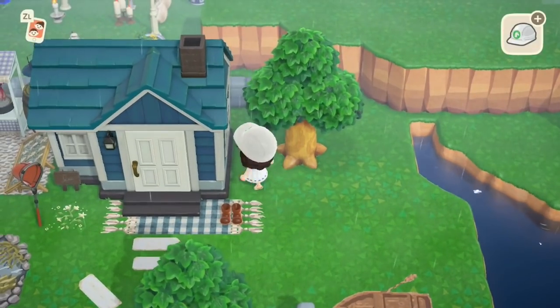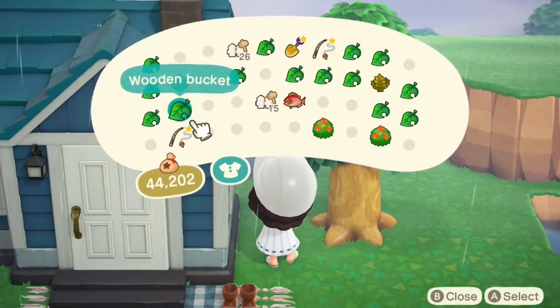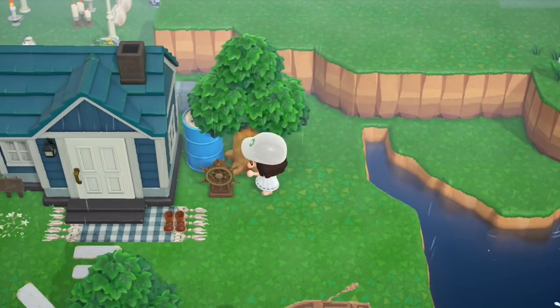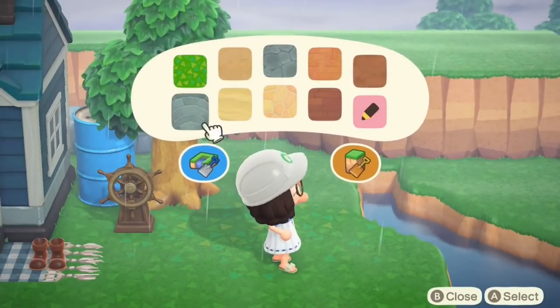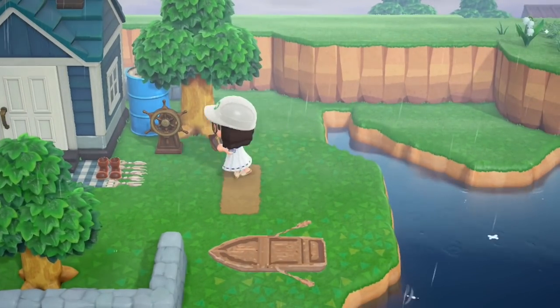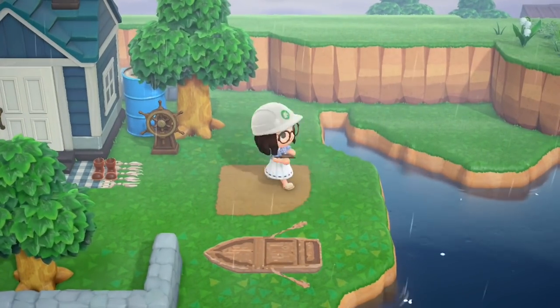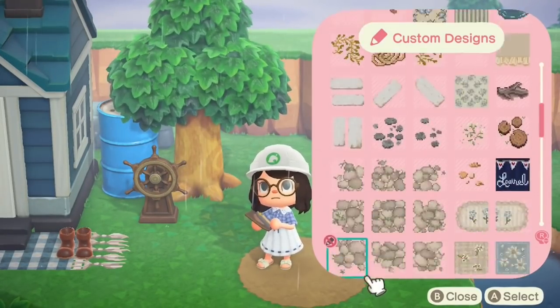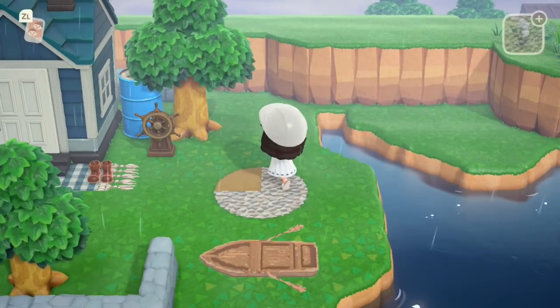Some little boots on top of his doormat — I thought that was a really nice touch. We have a different kind of barrel for this area: an oil barrel in blue, which still counts! And then over here I'm going to make this into Iggly's little fishing spot by the river.